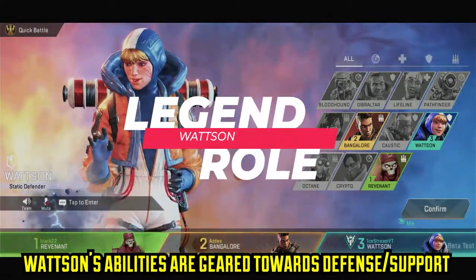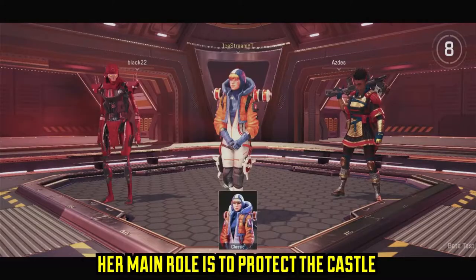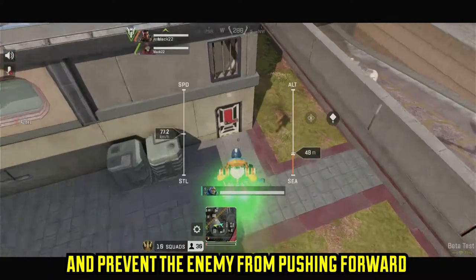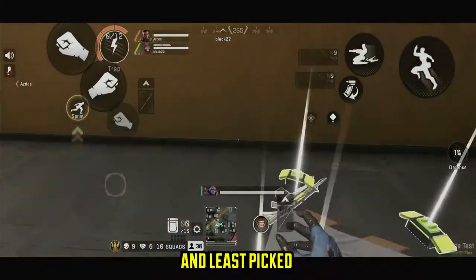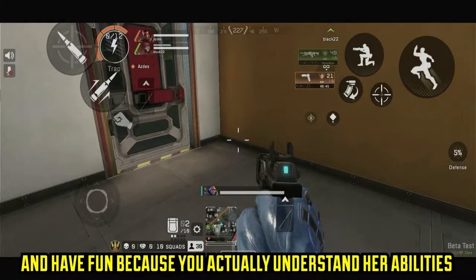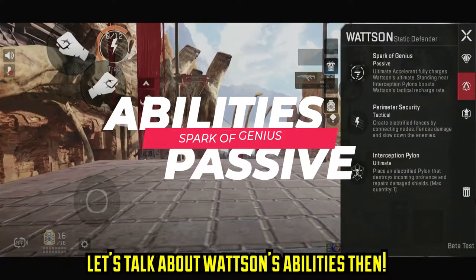Watson's abilities are mainly geared towards defensive and supportive gameplay. Her main role is to protect the castle and she does a very fine job with that. Watson is best placed behind her teammates, keeping them alive and preventing the enemies from pushing forward. There's no hiding behind the fact that Watson is very underrated and least picked, but hopefully after this guide you'll appreciate Watson a little bit more. Try her out and have some fun because you actually understand what her abilities do. With that in mind, let's talk about Watson's abilities.